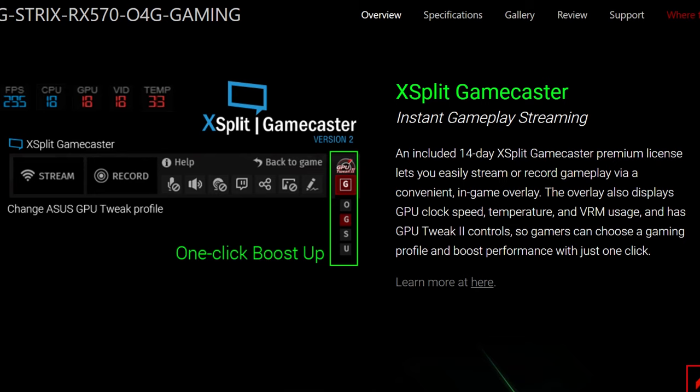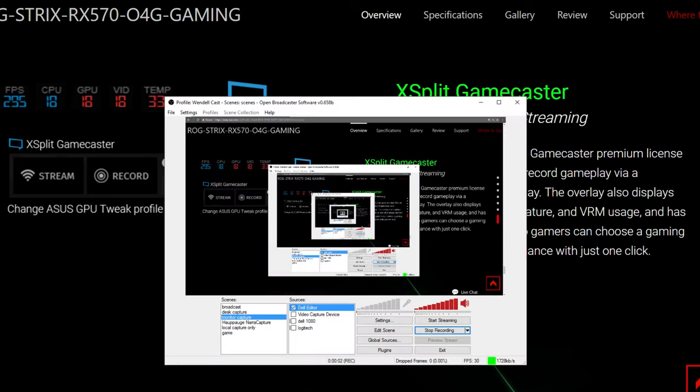There's not really a lot else in the box. It does include a two-week trial of XSplit Gamecaster, so if you want to use that for streaming you can try it out and see if you like it. I use Open Broadcaster personally — I think that works fine.